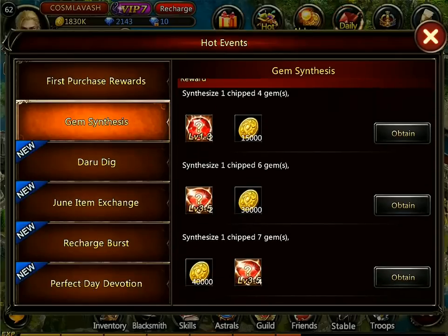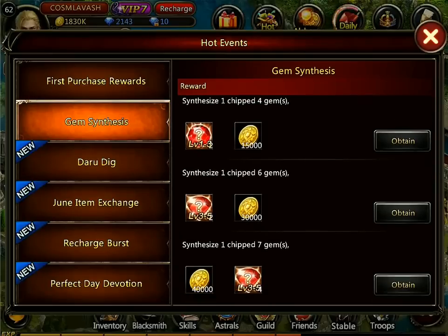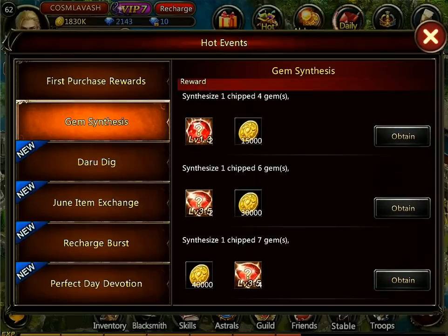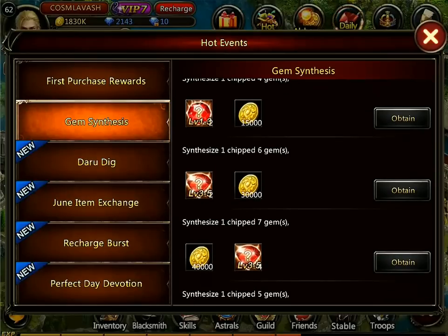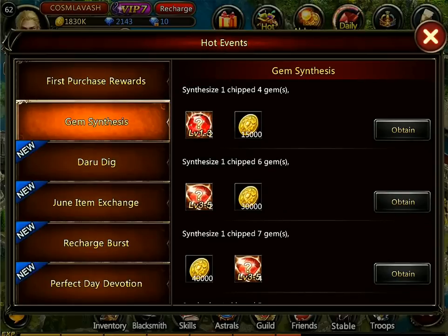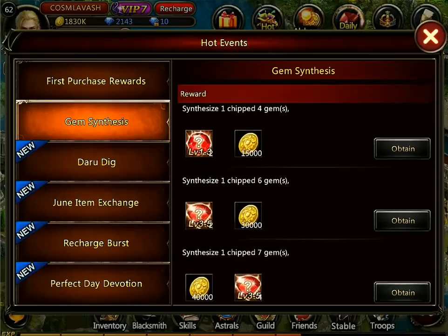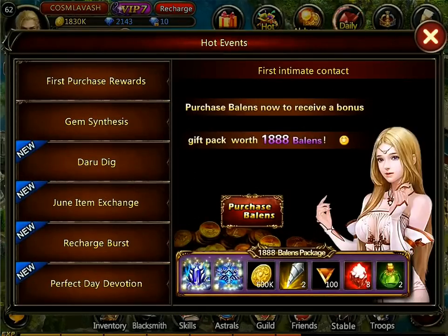You can see here in this event, you get different rewards for synthesizing a level 4, a level 5, a level 6, and a level 7 gem. The rewards are different from event to event - you can't expect the same things. But in this particular case, for a level 4 gem you get 15,000 gold and 2 level 1 to 3 gem packs. This goes all the way up to a level 7 gem, where you get 40,000 gold and 4 level 3 to 5 gem packs, which is very nice.